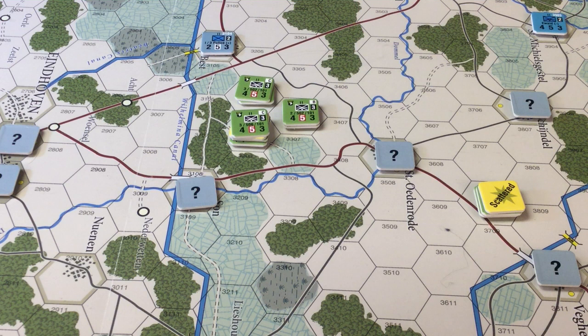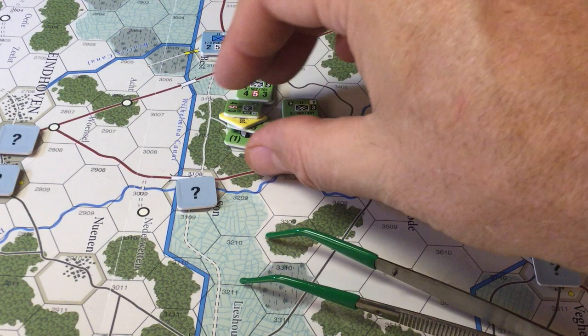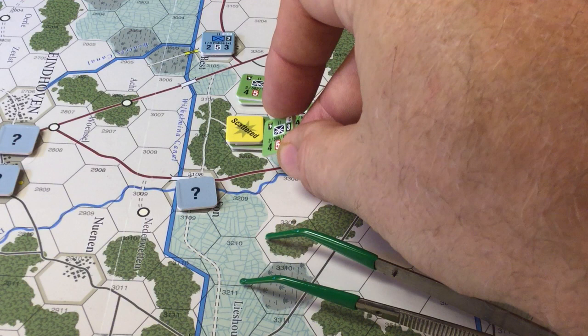The first turn is particularly important, so I'm going to show you some of these moves because they really set the stage for what happens next. We're going to start with the 101st. One of them had been scattered and took a hit — it's basically operating at half effect, so we're going to let that guy rest a minute. We're going to start with this four-five, three unit — that red around the five means he's elite, so he's going to be getting a shift in his favor. Those question mark units — they could be nothing, they could be something. We don't know what they are, but we're going to go find out.